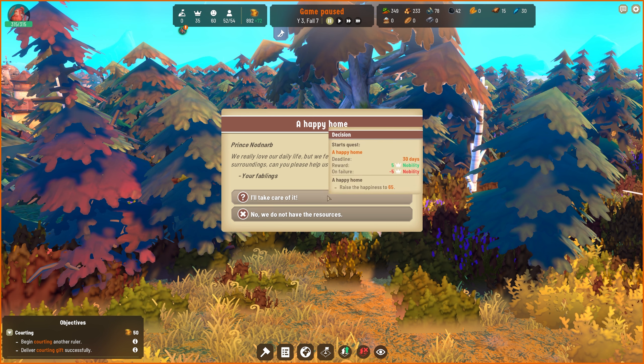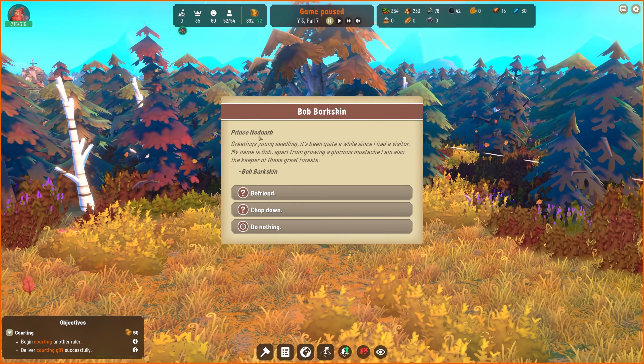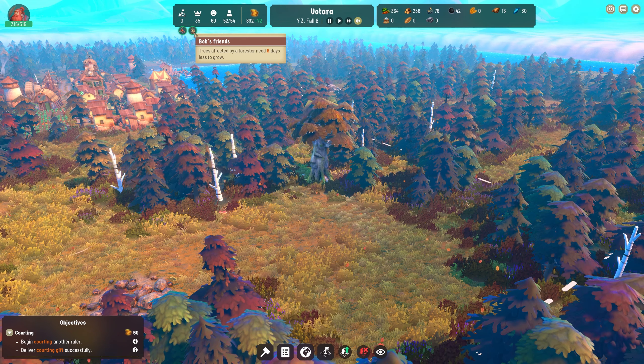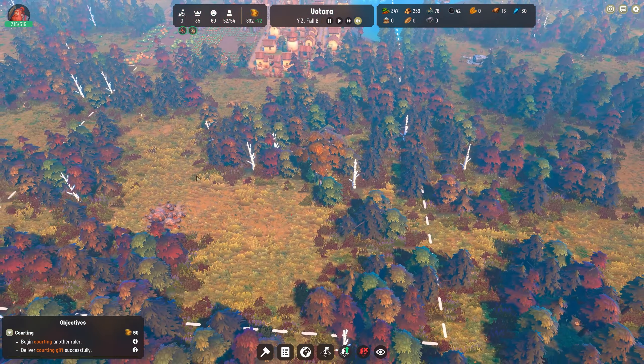We also have this - raise happiness to 65, maybe - but I'm not going to mess with that right now. With Bob Barskins - greetings, young seedling, it's been quite a while since I had a visitor. My name is Bob. Apart from growing a glorious mustache - which he does have a good mustache - I am also the keeper of these great forests. So we can befriend him, which will decrease the amount of time trees need to grow and get a trinket for our hero that's pretty powerful, boosting health regeneration quite a bit. Or we can do nothing and come back later. I'm going to befriend him - we're going to let him live here forever and always. Now you can see we get this permanent buff: trees affected by a forester need six less days to grow.